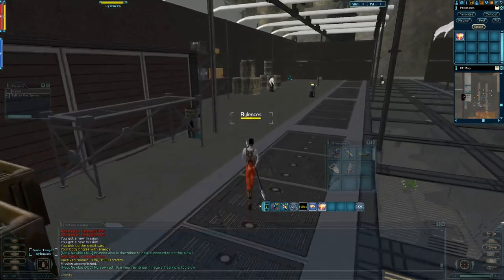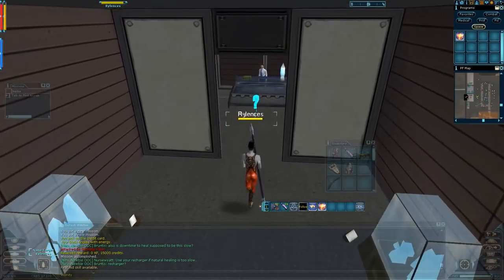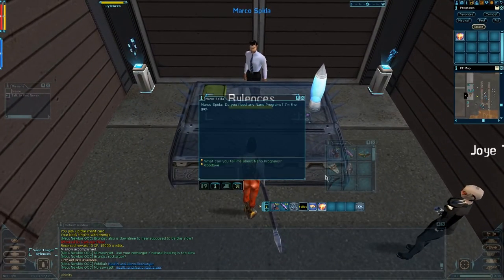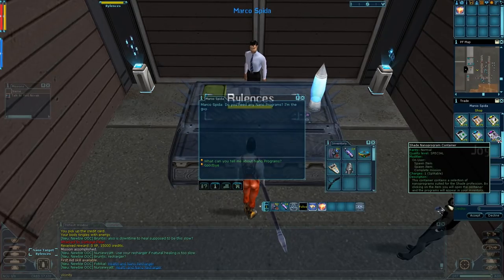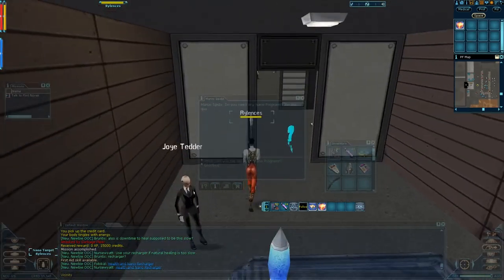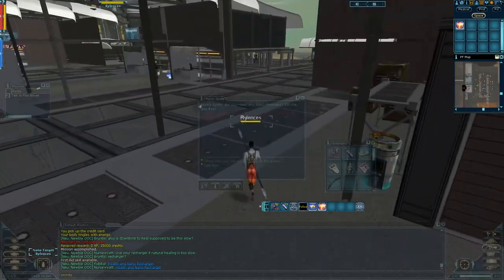Over on the left here — Nanos. So in here, that's the actual vendor. And there you go: Shade Nano Program Container. It will contain two nanos — one you most likely have on your shade already. This is the lobe we want, and the siphon nano.